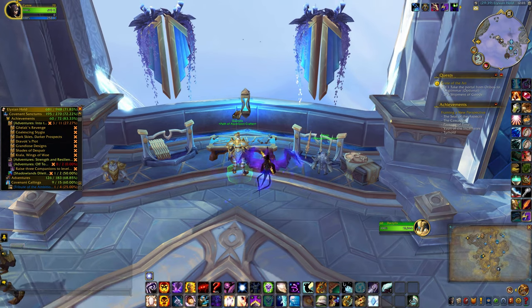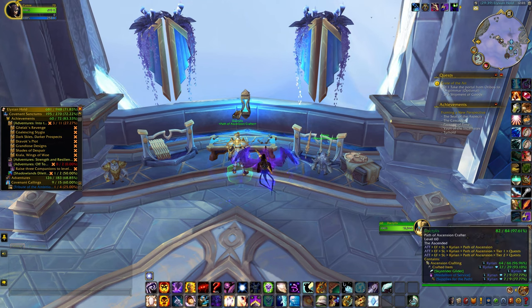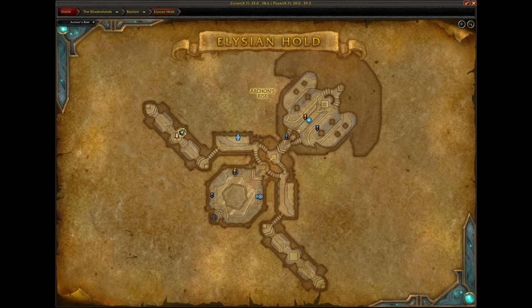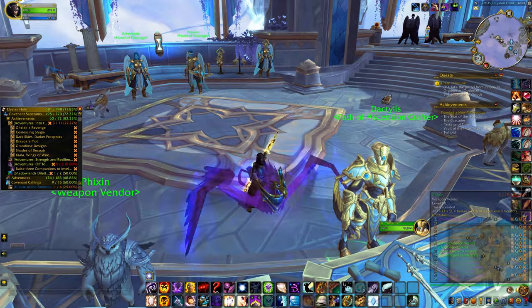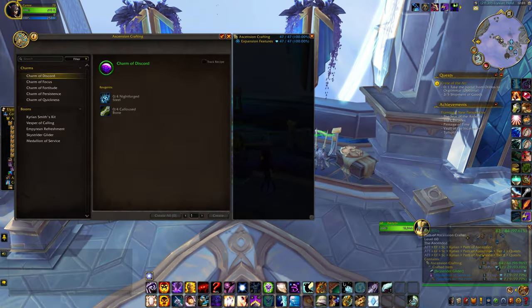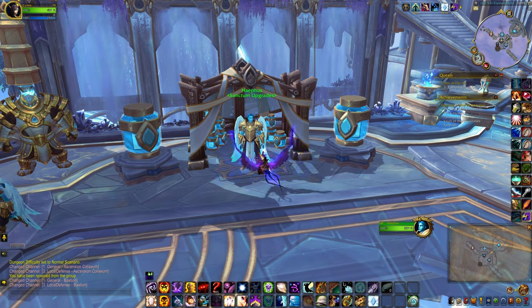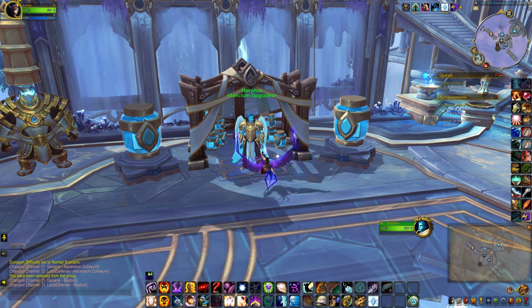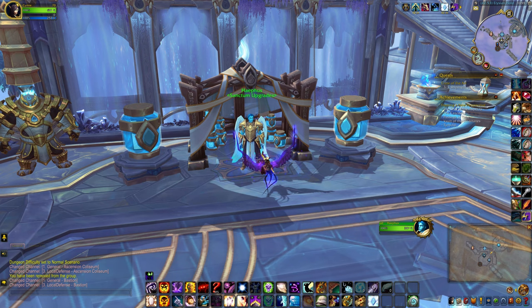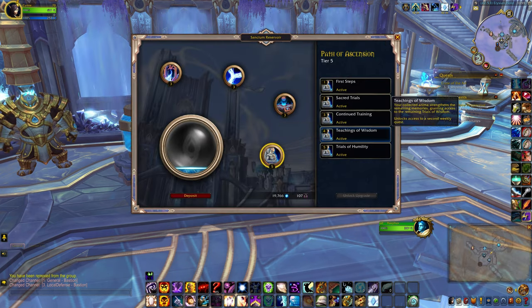If you're a member of the Kyrian Covenant, you can head towards your challenge area in Elysian Hold. It does require ascension crafting, so head on over to this NPC to create the item. If you don't have that item unlocked, you need to head on over to your sanctum upgrades, go to Path of Ascension, and make sure tier 4 is unlocked and active.